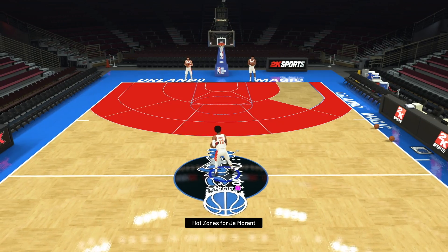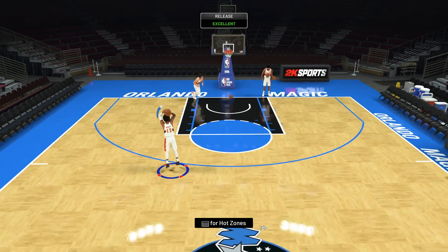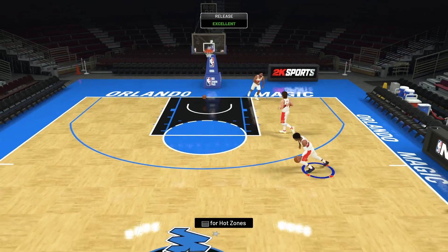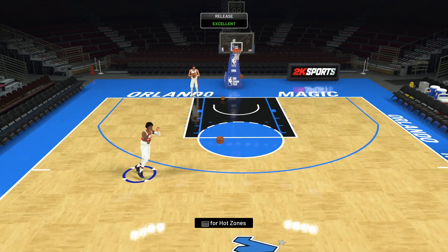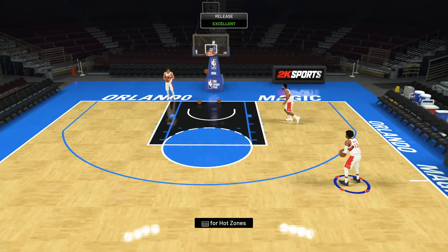Ja Morant has got hot zones everywhere except for one spot on the floor. Ja's release this year has always been pretty good — he's definitely been on the good side release-wise all year. His handle is pretty good as well going to the basket. I think he could honestly just be a better Westbrook, and that's what we could be looking at — this card is more so just a better Russell Westbrook.